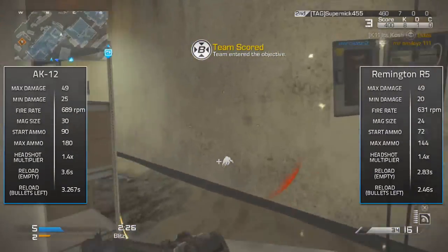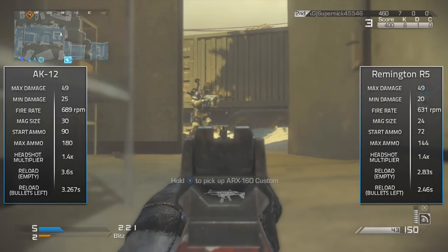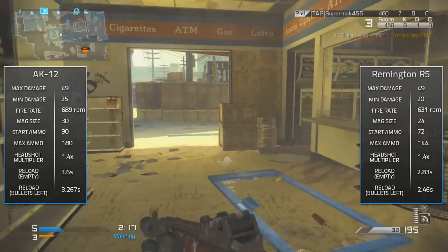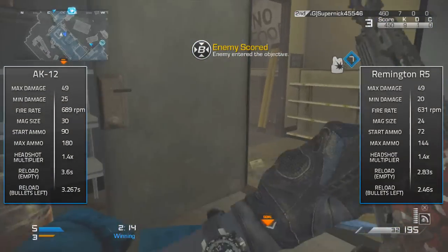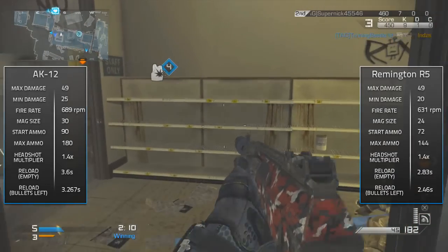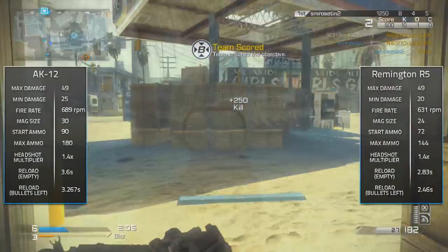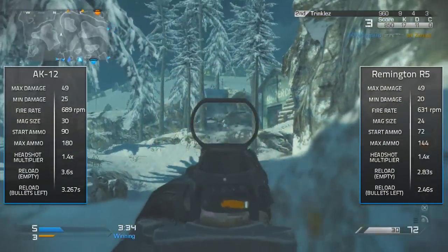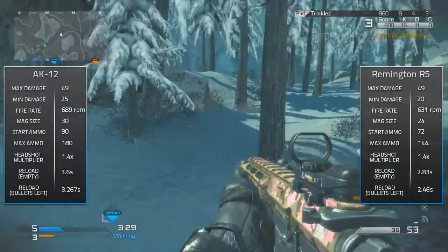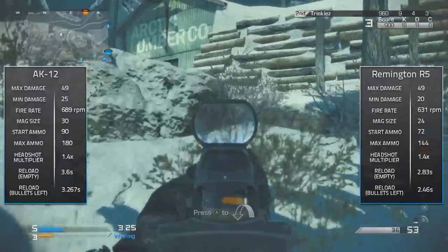Moving on to fire rate: the AK-12 has 689 rounds per minute, whereas the Remington has 631 rounds per minute, so the AK-12 beats the Remington there as well with a fairly significant advantage. If you've played with both weapons in game, you'll notice that in a gunfight the AK-12 tends to come out on top, and it's quite difficult to win one-on-one gunfights with the Remington mainly because of that slower fire rate.